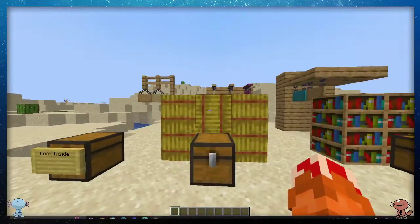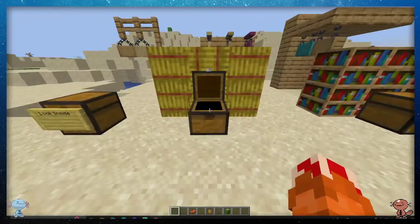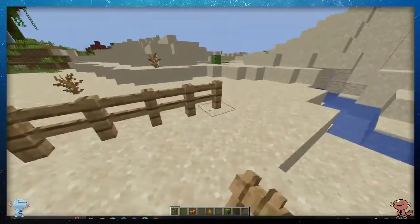Next up, we have something even weirder: a brand new mob, the camel. The camel will spawn in deserts. It's super tall, so most mobs can't reach it. And fun fact — if we grab a fence, the camel will be able to effortlessly walk over fences.